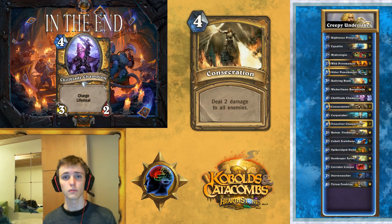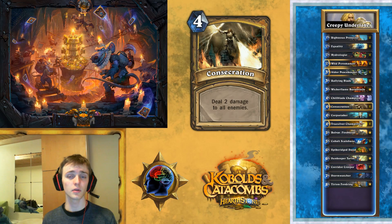Then we've got Consecration. This is your primary clear. If aggro decks play a lot of minions and you don't have Equality, this one can clear them anyway. You can also use it to push face damage. It can do everything, really — a little bit of everything. It's just a strong card in its own right, and that's why it's in there.